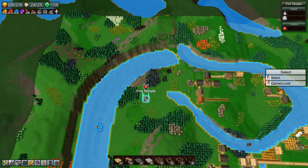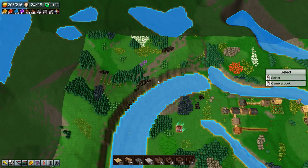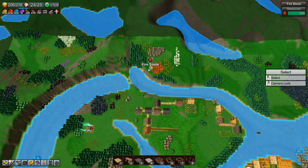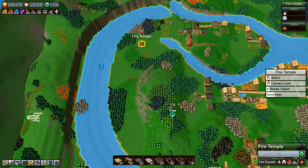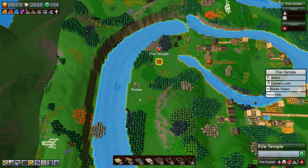Let's buy this one as well — oh, there's a fire temple, very cool! Earth stone and mana shards, grain and herbs — it seems like there's an abundance of grain and herbs in this game. So we found the fire temple — it will make fire crystals from something once we have researched it.